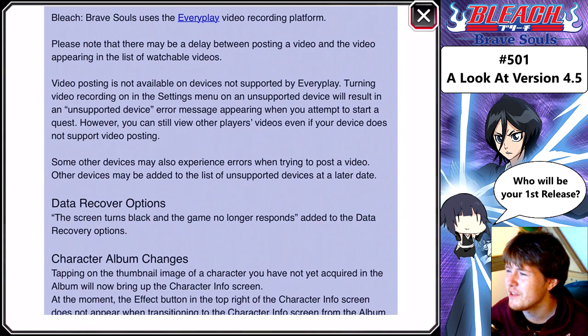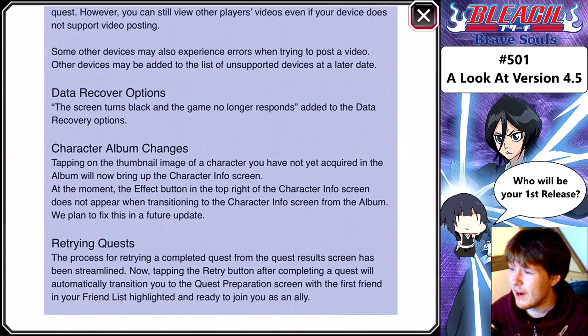Data recovery options: if the screen turns black and the game no longer responds, that's been added to data recovery options. Character album changes: tapping on the thumbnail image of a character you have not yet acquired in the album — oh, that's cool, I like that. But does it show their level 200 stats though? At the moment the effect button in the top right of the character info screen does not appear when transitioning from the album — they plan to fix this in a future update.